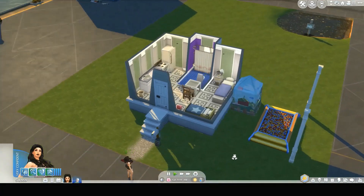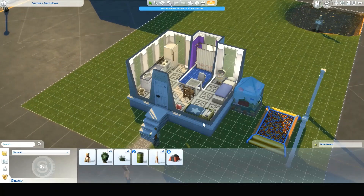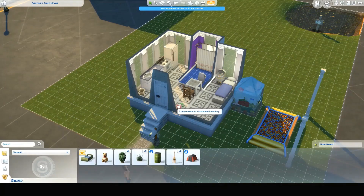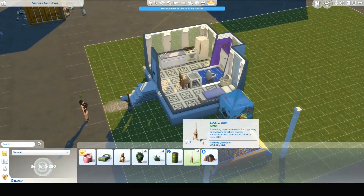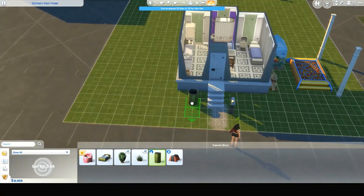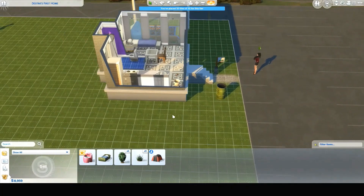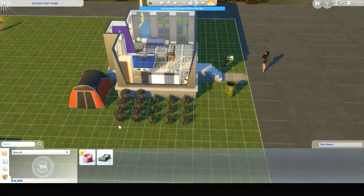I put some toddler stuff in this house that we don't need right now. The baby is crying but we can't have the baby there or she won't be able to get in the bed, so we're going to put this in our inventory as well as the baby potty. Let's place out our stuff — the painting easels, since the roof does cover this area. Let's put our garbage can right there.